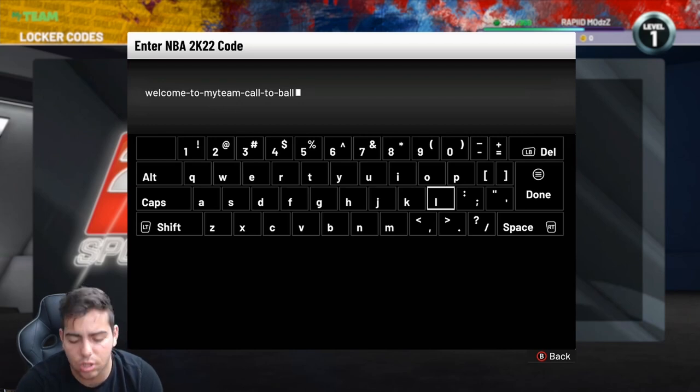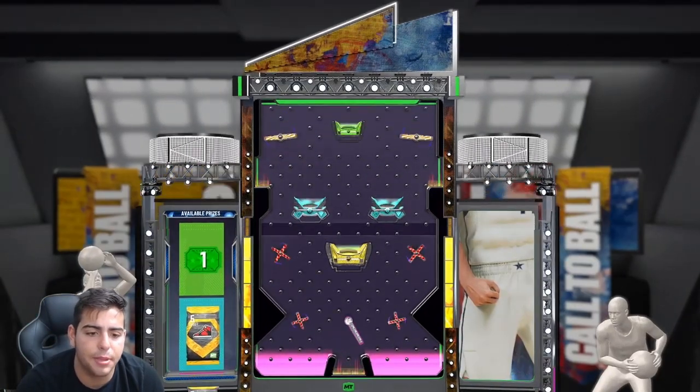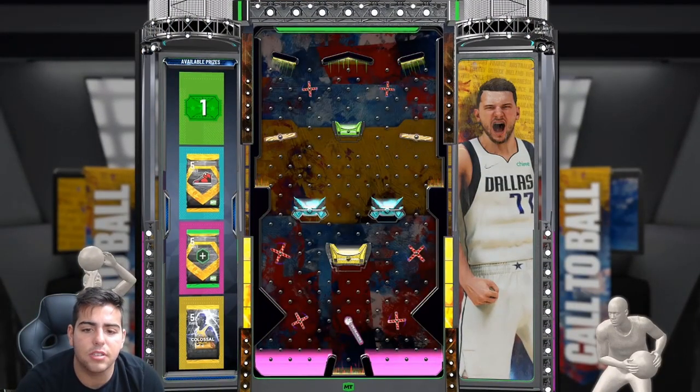The full locker code is: welcome-dash-to-dash-my-team-dash-call-dash-to-dash-paul. Make sure you type in the dashes. We get a ticket for the draft — obviously we're aiming for the yellow, that's what we want.